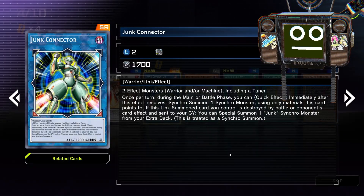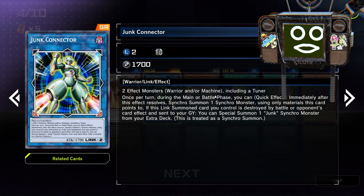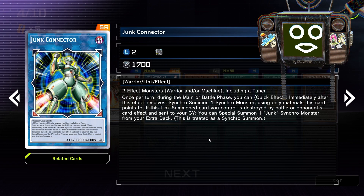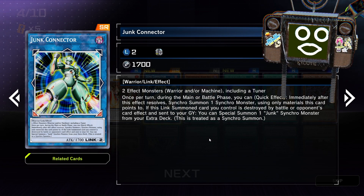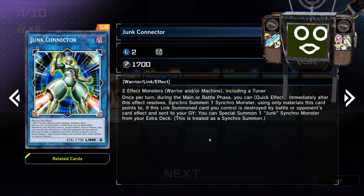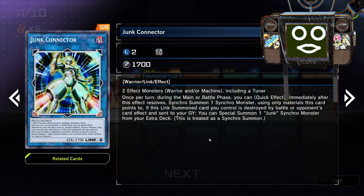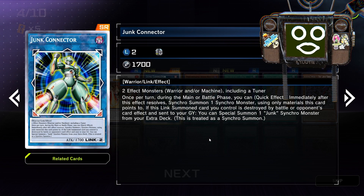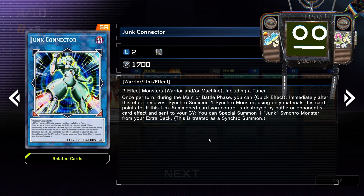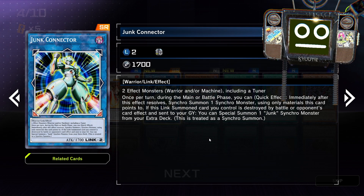Junk Connector. Two effects. Warrior or Machine — including a tuner. It needs to have a tuner specifically. Once per turn, during the main or battle phase — quick effect — immediately after this effect resolves, synchro summon one synchro monster using only materials this card points to. If this link summoned card you control is destroyed by battle or an opponent's card effect and sent to the graveyard, special summon one Junk synchro monster from your extra deck.